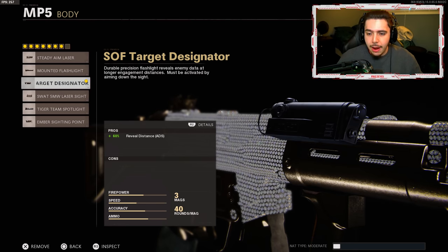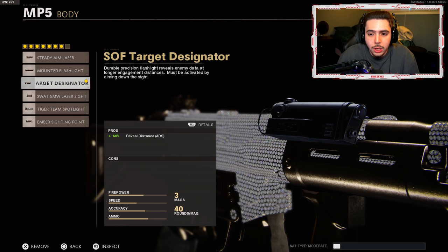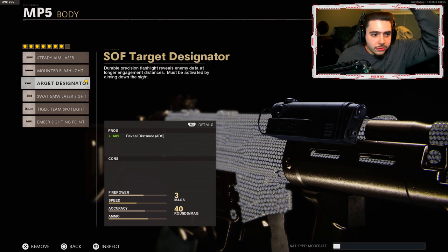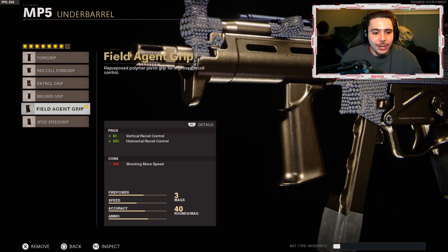My third attachment is the SOF Target Designator. I'm gonna need some advice in the comments — should I be using this one where we get plus 60% reveal distance ADS, or should I be using the mounted flashlight where we get plus 20% reveal distance and you don't need to ADS? I'm not sure, I never really run this attachment at all, so if you guys know what I should be running let me know. It's cool though — you'll see in the gameplay a little red ping above enemies' heads, kind of cool, and there's no downside or anything so hey, I threw it on.